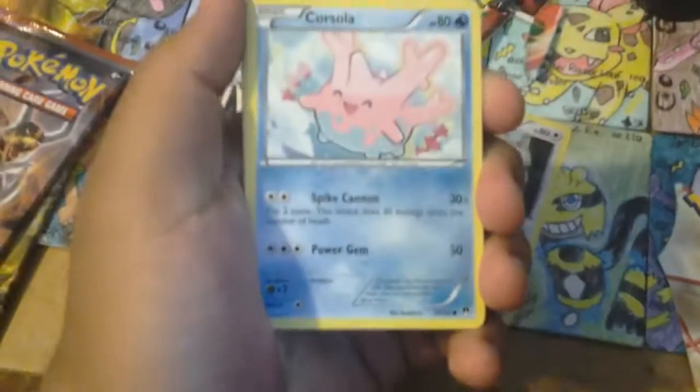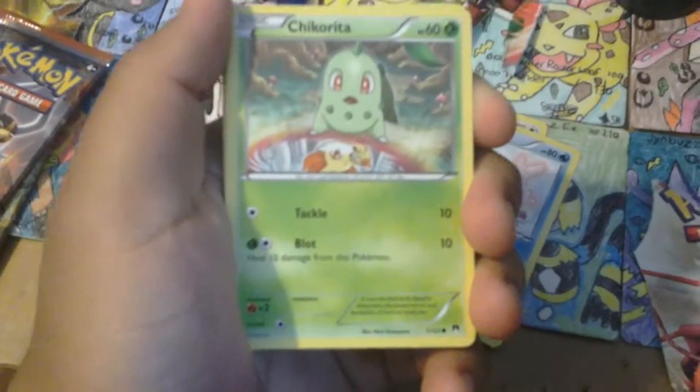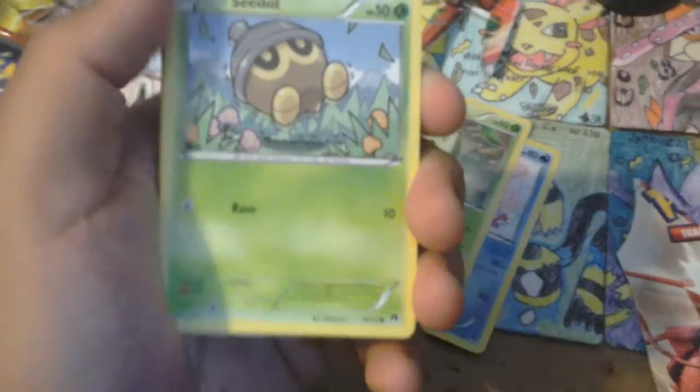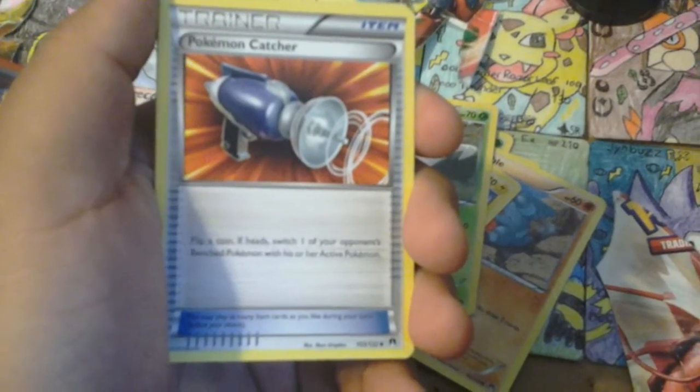So hopefully I do the card trick right on this one. One, two, three, one, and two — hopefully I'm doing the card trick right. Okay, first card here is Fruit Fruit. Cursola. Chikorita. Seedot. Gebo. Electri. Durant. Pokey. Pokecatcher.